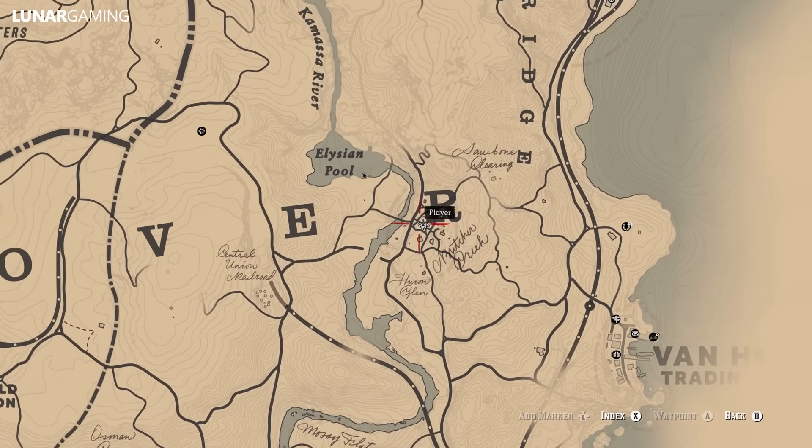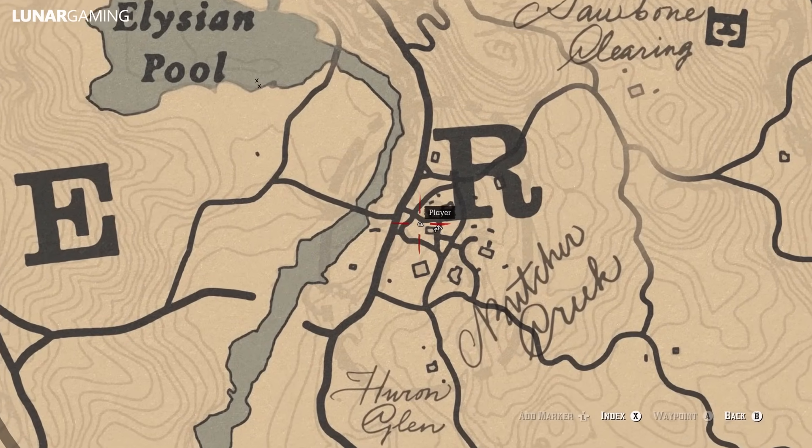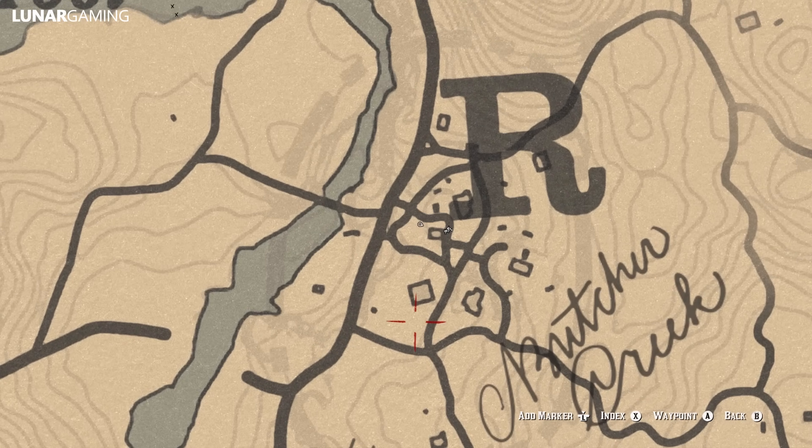Head south from Ansberg to a small camp — here you will find the pig mask hanging on one of the posts of the slaughterhouse area.